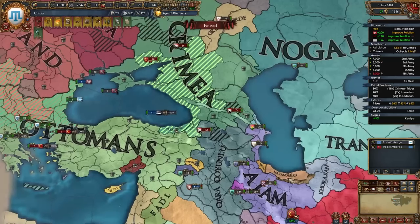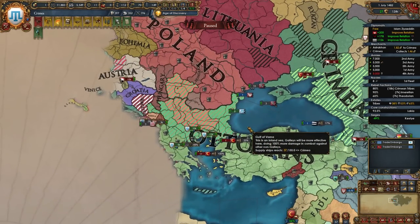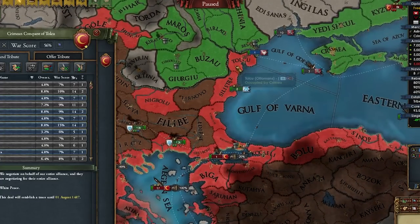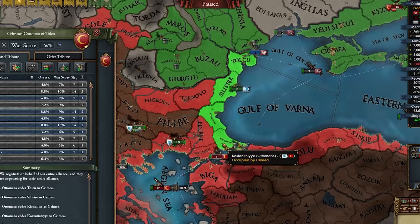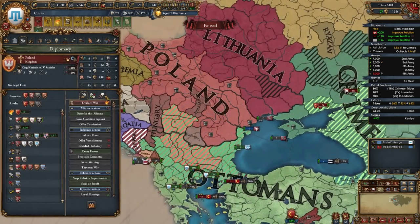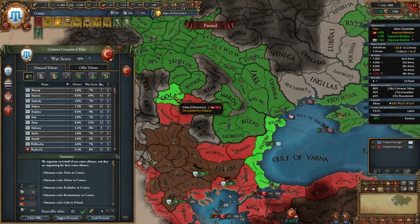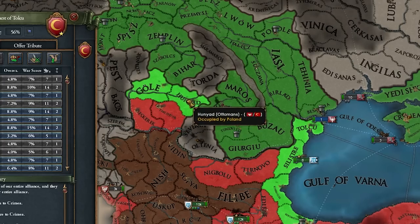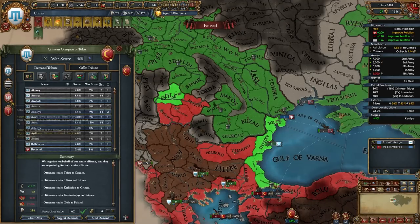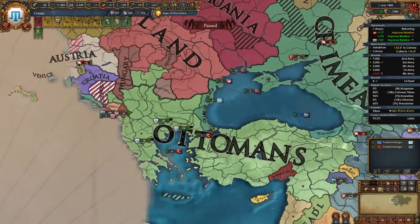I'm going to bomb every fort. The Ottomans are starting to enter from the south and I am getting a lot of separatists. I don't think we should get greedy here. Obviously I want some stuff, and they will give me Constantinople. Poland is really mad — trust will go down by 20. I have 10 favors with Poland, so I can trade favors for some trust. I'm going to have to give them something. The Ottomans will accept this — going down by 15. And let's take some ducats too. I know we didn't take a lot, but we did get Constantinople. That should weaken them significantly.